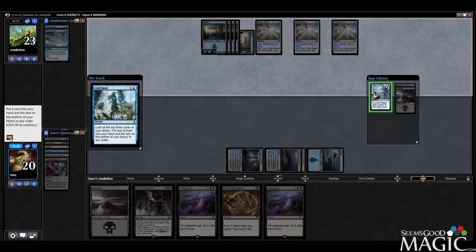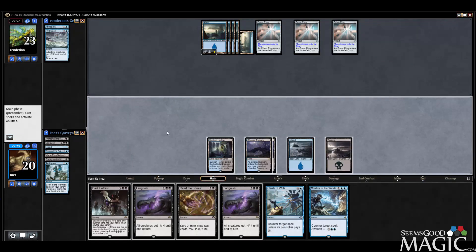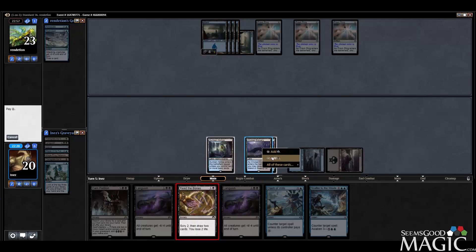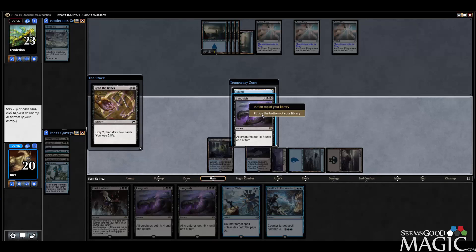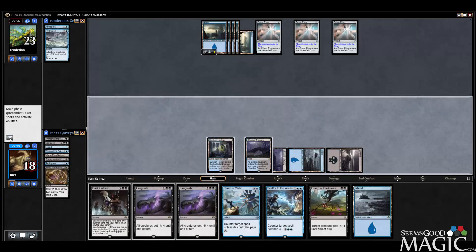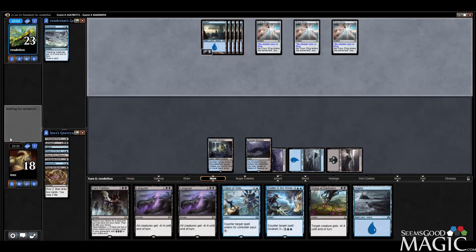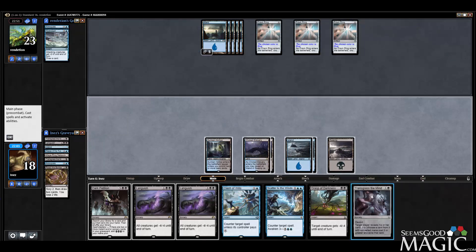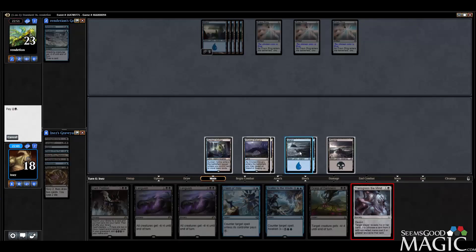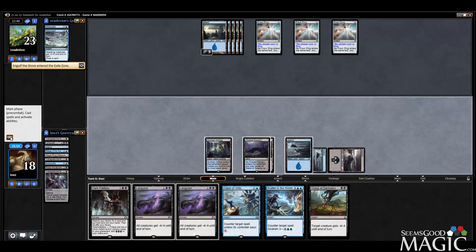Clash of Wills — take it. Scatter to the Winds — alright let's Read the Bones here. We want to get some more mana, build up to Dark Petition. We don't need that, but we'll take this. Let's Transgress again — Engulf the Shore number two is gone.